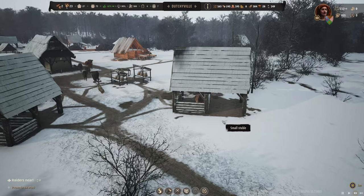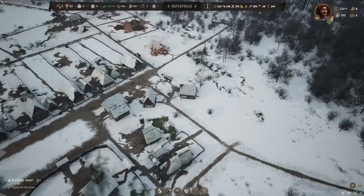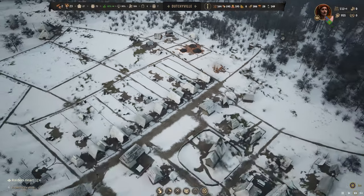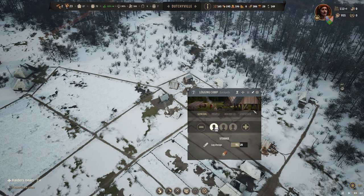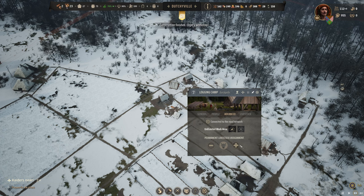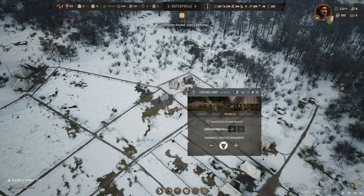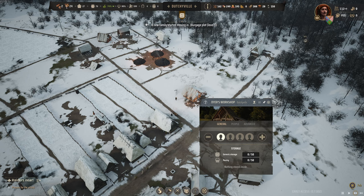Wait, there are people not doing anything in the stables really? Are you telling me that we don't need the other ox? We can assign an ox permanently - for example to the logging camp we can assign one. Apparently we cannot assign livestock here, but we can assign one to a different thing. Now we have the dyer's workshop and I will put some families in here.